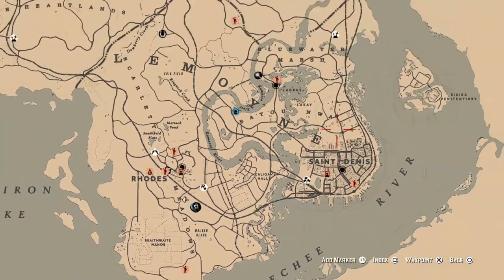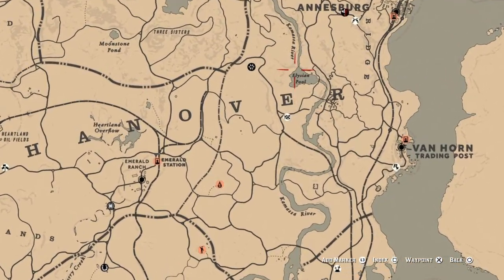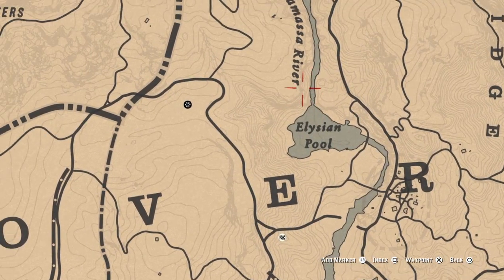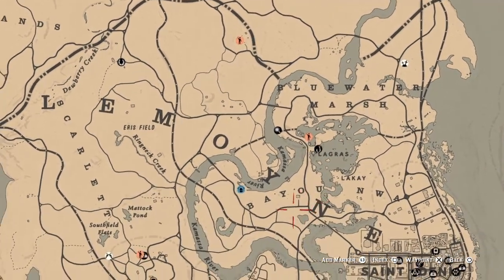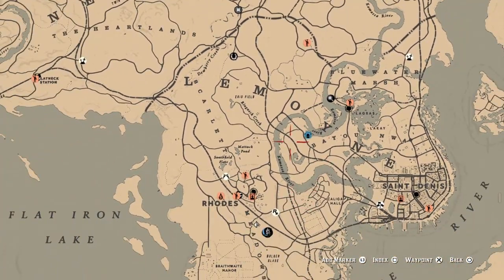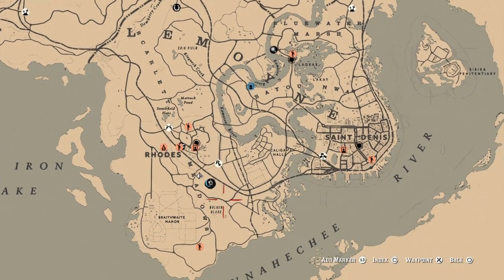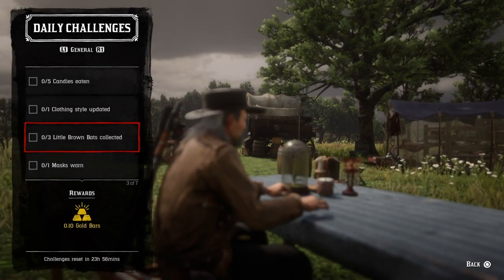I'll show you the locations. My favorite go-to spot for little brown bats is over here in the Blue Water Marsh area. You can also go up to Elysian Pool — behind there is a waterfall and you'll see them in that area. Sometimes they're just laying on the ground, dead already. You can go there day or night. They're nocturnal so they'll be flying around at night. You can also find them at Moonshine Shack, Scarlet Meadows, and Bodger Glade. Just get three and that challenge will be completed.